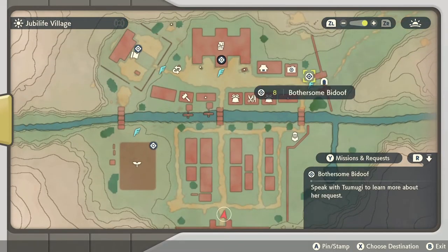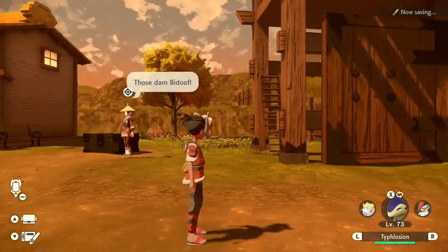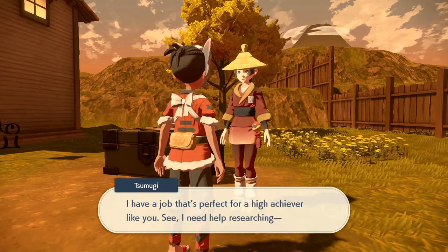First, head to the front gate of Jubilife Village. At the top right hand corner of the map, there is a guard dressed in red to the left of the gate itself. After you talk to her, she will accidentally let 3 Bidoofs into the village.